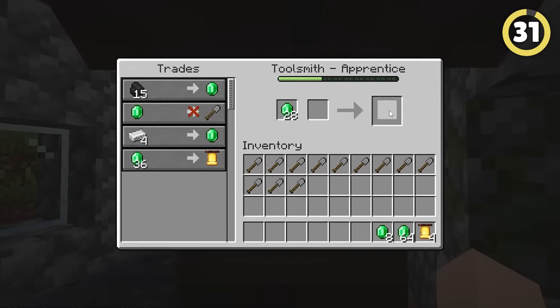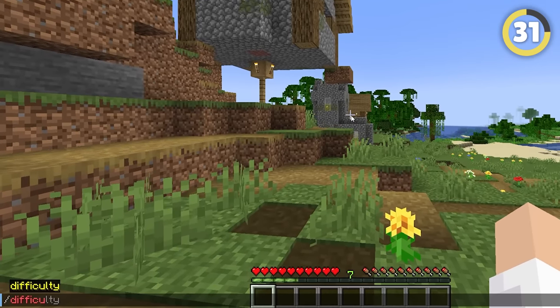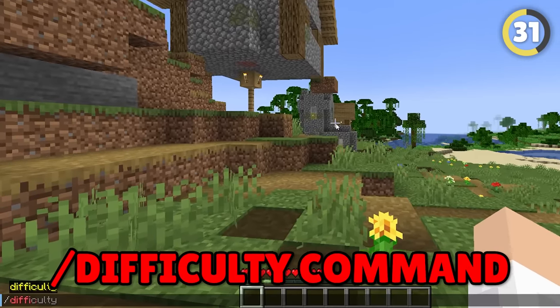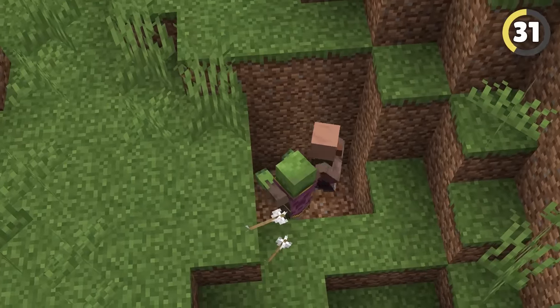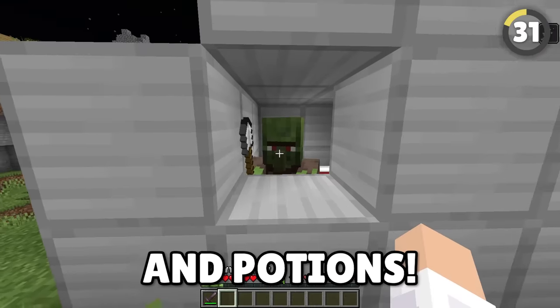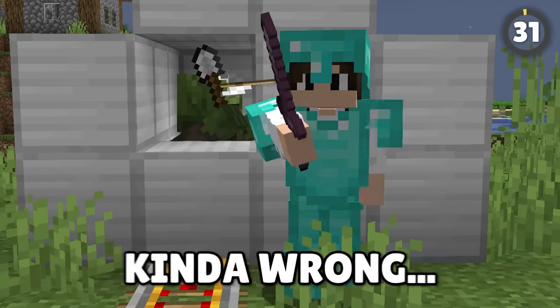If you're running out of emeralds fast, change your world difficulty to hard with the slash difficulty command and lure a zombie to a villager with the best trades. Once the villager gets zombified, trap him in an iron block, place a bed, and stuff him with golden apples and potions to get the best deals on the planet.